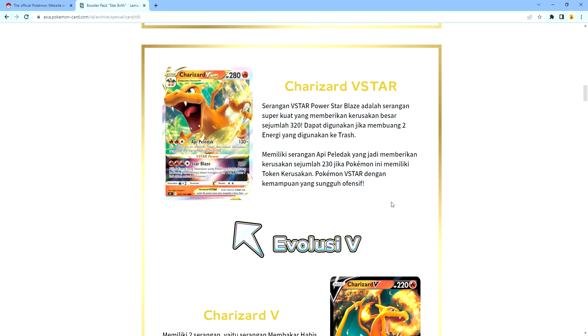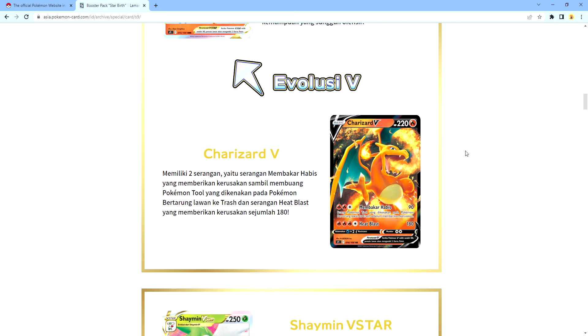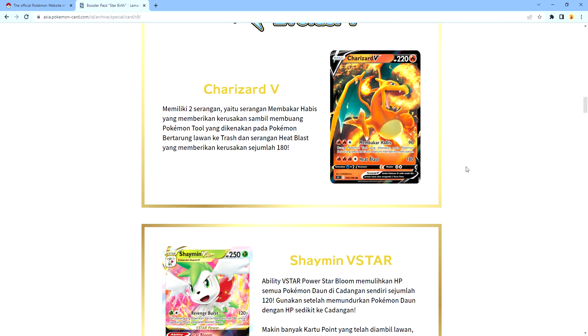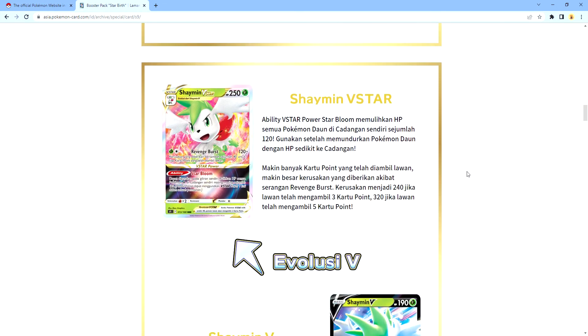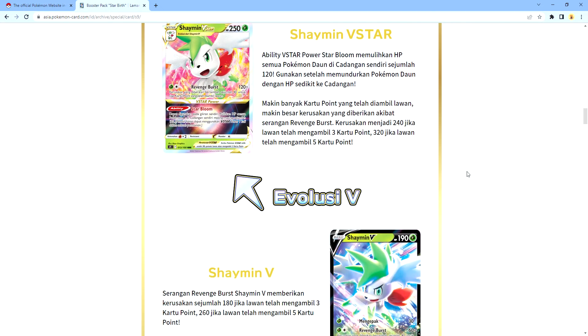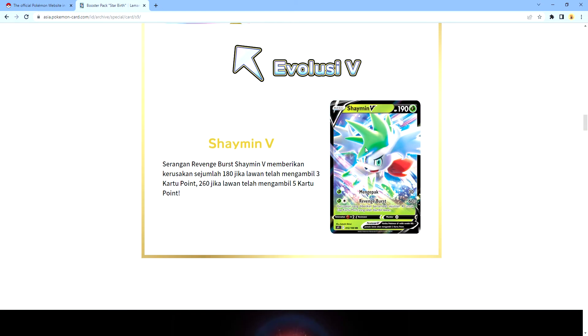This Charizard V-Star will also have a damage of 320. It can one-shot KO a V-Max if it's under 300 or something. Now the Charizard V is not that bad — it's like 180 damage and 90 damage. For the Charizard V-Star it could get damage of 240 and 320. It will be very effective in my deck because it will be very awesome. That means you gotta use the Charizard V.